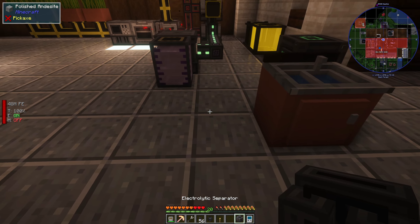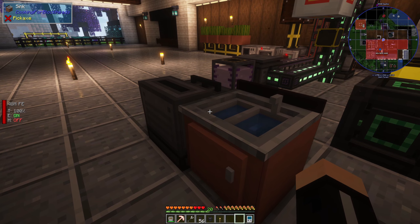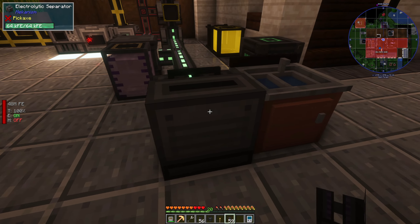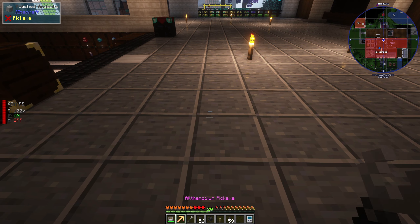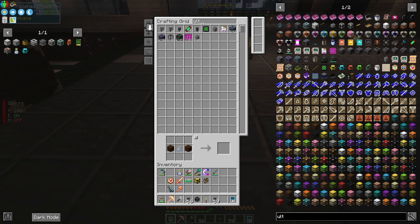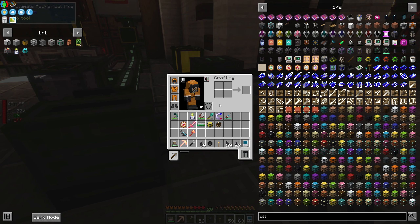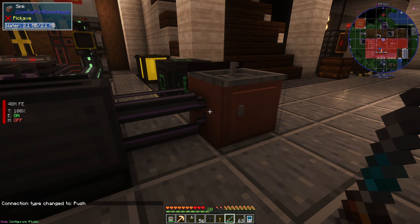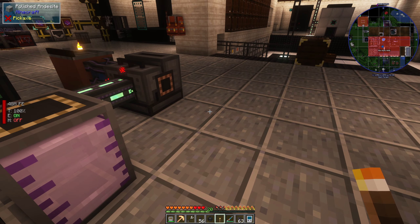Let's go back downstairs. I believe this is the front of the machine. If I put power to this with the universal cables and go like this — let's move this here. We need ultimate fluid pipes for the liquids. That's filling up. And then we want to dump the excess hydrogen and keep the oxygen. So we need oxygen and liquid ethylene going into one machine.